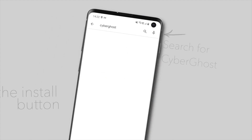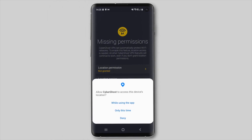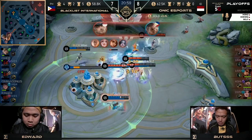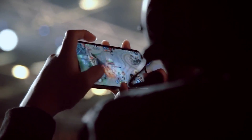CyberGhost works the same way. Download the app, set it up, and click on the server location on the app's main screen to change your location. Now just connect and fire up Mobile Legends to begin playing. You can protect 7 devices on one CyberGhost account. We dropped a link in the description below to make sure you get the best price possible.